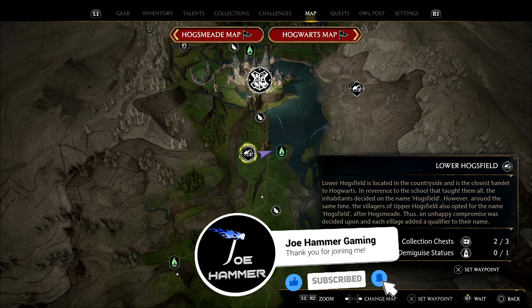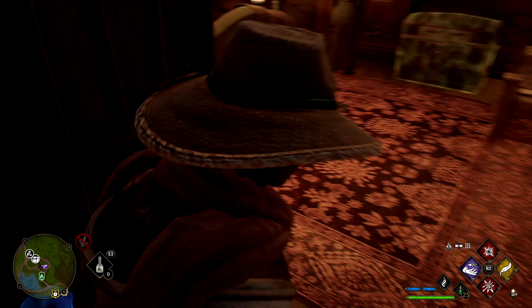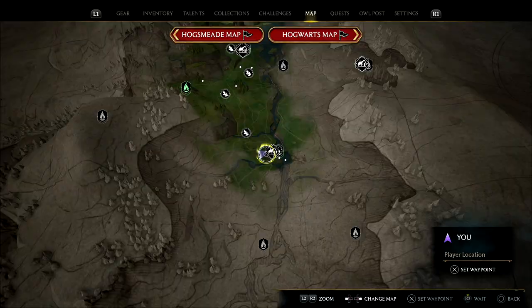It's time for us to collect all of the Demiguise statues — there are 30 in total. We're going to start in Lower Hogsfield, just because it's easy for everybody to reach. If you just press for Revelio, you can see they appear fairly naturally, but according to the quest you can only collect them at night time, so just bear that in mind — if you see one you may need to just pass time.